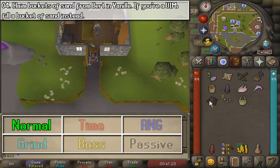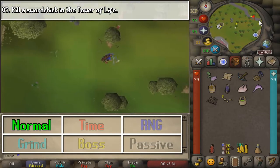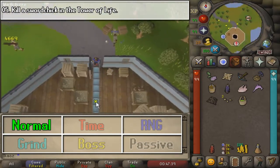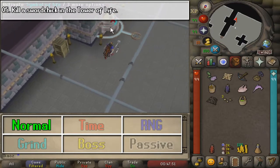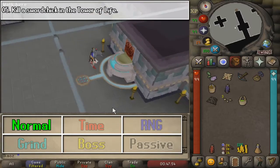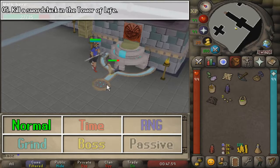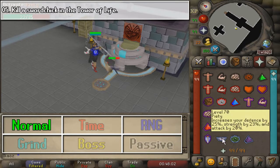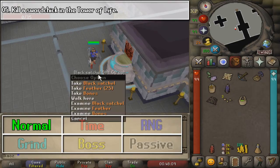We are going to teleport to the monastery, because there are three very quick and easy tasks in fairly close proximity. First, enter the Tower of Life, go to the basement, and go to the fountain to use your Raw Swordfish and your Raw Chicken to spawn this devilish creature, which only wants to die. Once you kill it, that's task complete.